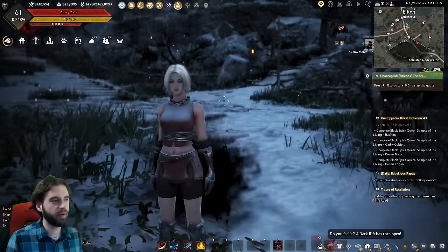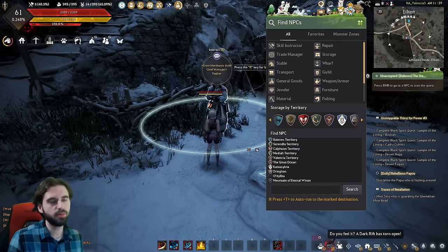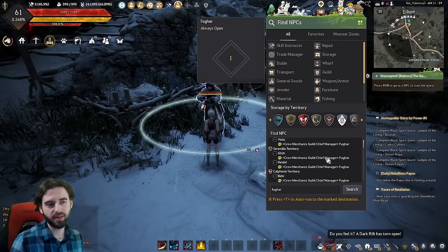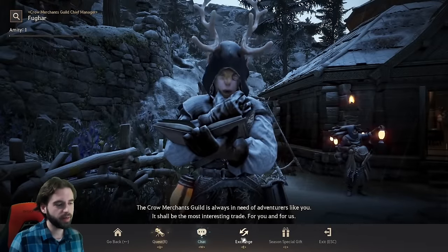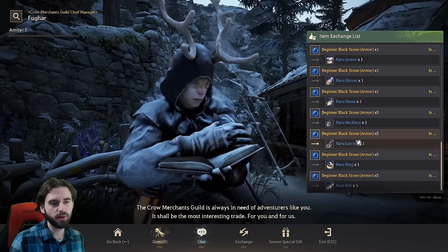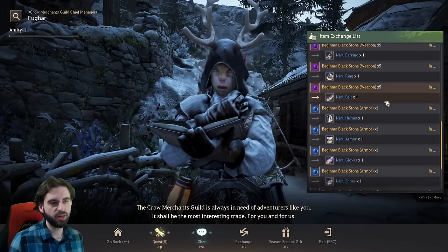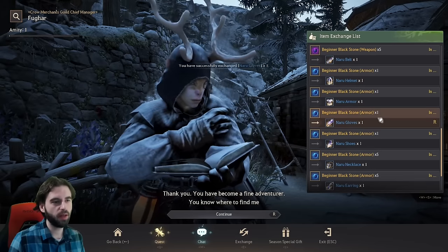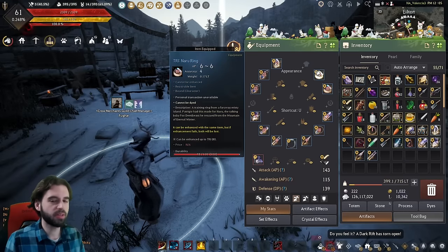To get a second set of armor to upgrade, you need to find the NPC Fugar, who's located in pretty much every city in the game. If you can't find him, use the Find NPC function in the top corner of the screen. Under Fugar's exchange tab, you can exchange time-filled stones for different armor, accessories, and weapon boxes for your character.